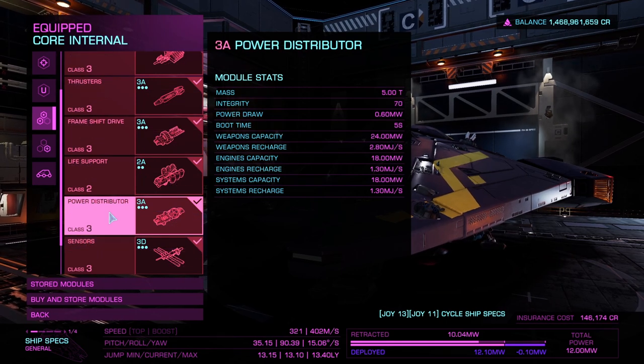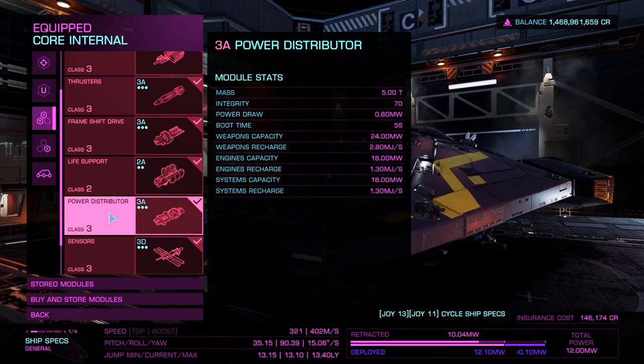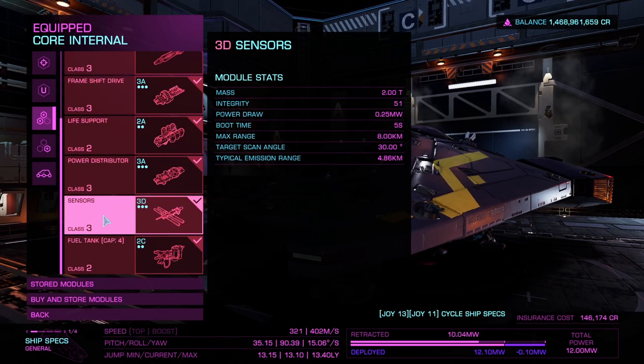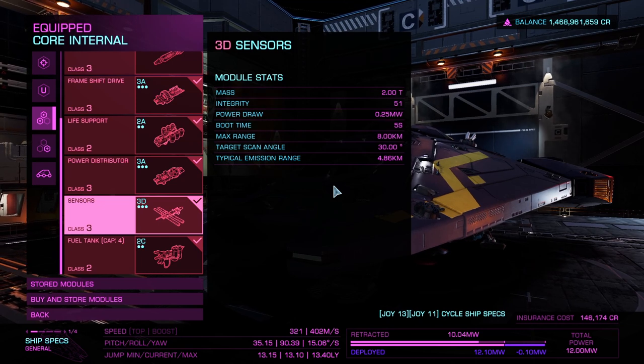Next is the power distributor — I've gone with 3A as well, because I want the best weapons, engines, and systems capacity and recharge. We want to be able to swap between pips in engines, systems, and weapons quickly without worrying about slow recharge. For sensors I've gone with 3D because it saves weight, and even though the targeting range and angle is smaller than C, B, or A, it doesn't particularly matter because of how nimble you are — you'll be right behind larger ships anyway.